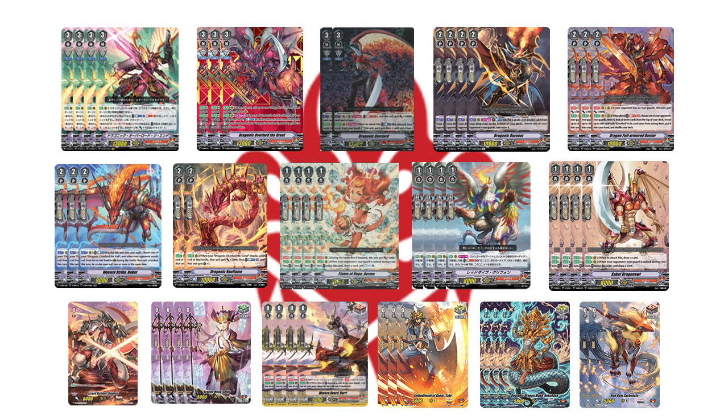The Grade 0 lineup is really personal preference. Of course, run 1 starter as well as 4 heals and 4 draw PGs. But it's really up to you — if you think you need more draw support, by all means run 6 draw triggers. If you want to make your opponent regret saying no guard, run 8 critical triggers.